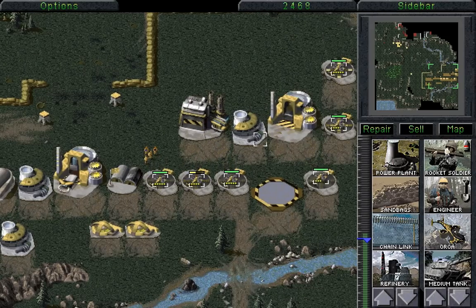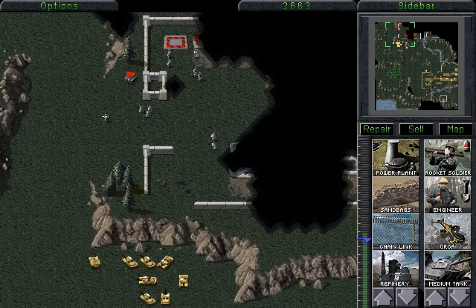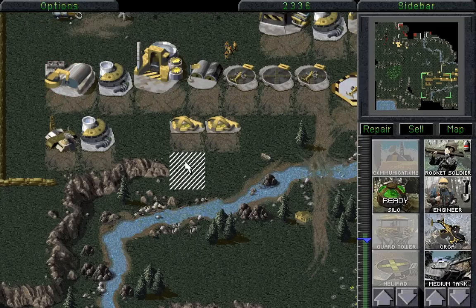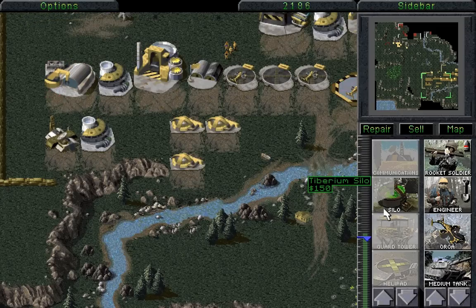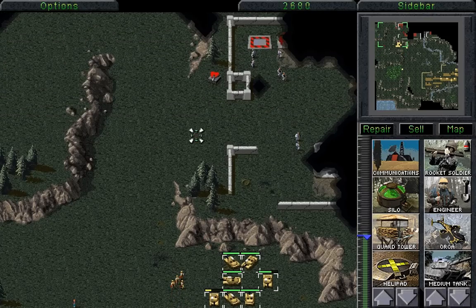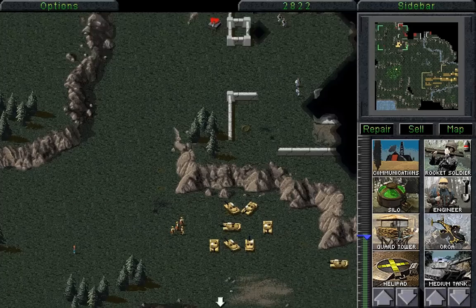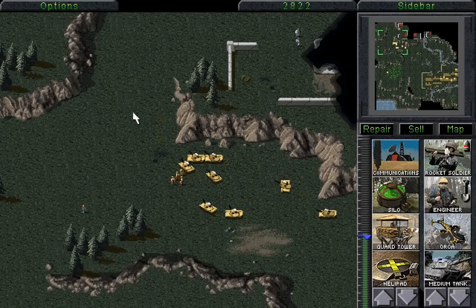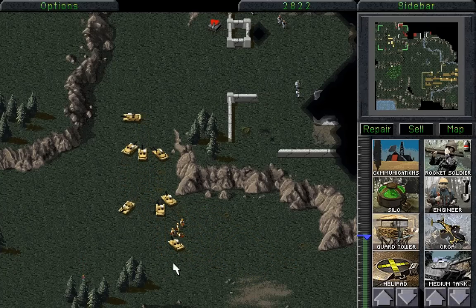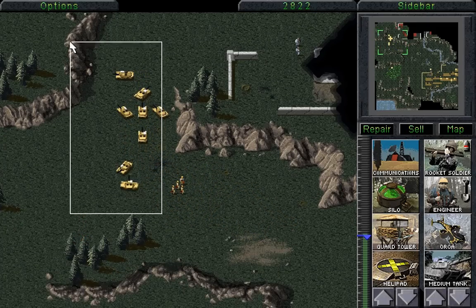With the obelisk of light gone, we don't need to worry about anything anymore. They're going to send a few units - it's not really going to matter. We're going to build another silo so we don't run out of capacity for more money. The one thing that will never get sold are the SAM sites - they never sell the SAM sites. Also, the APC got destroyed - not the best, but not the worst whatsoever. Bye-bye, Mr. Technician - you did last quite a while.